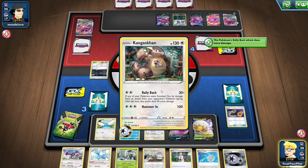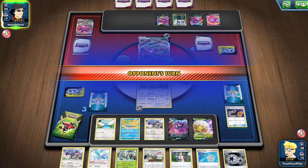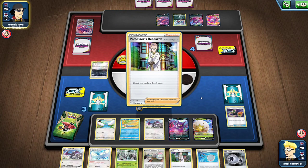I completely forgot about Kangaskhan — it's the only thing that can really attack on turn one. You can use Peck for 20 or Rally Back for 30 on turn one. You can't use Float Up or anything else.